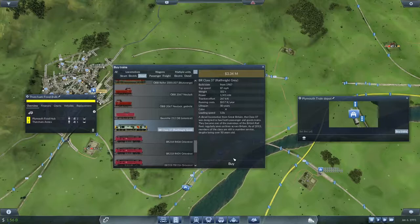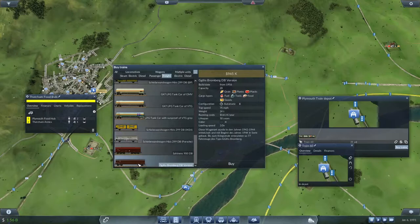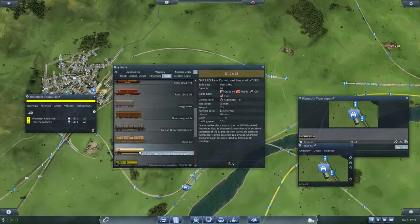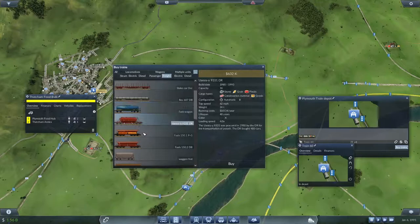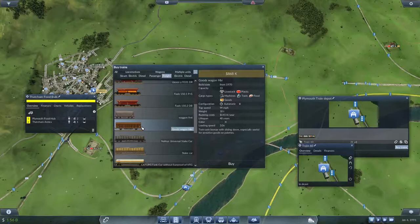So freight — what have we got? We're going 87 as our maximum, so we don't need to go much faster than that. These tank cars — I thought one of these tank cars took food. I might have just been imagining it. You do take food — you're an old wagon. You take food as well — I use you quite a lot. You are very good for that.